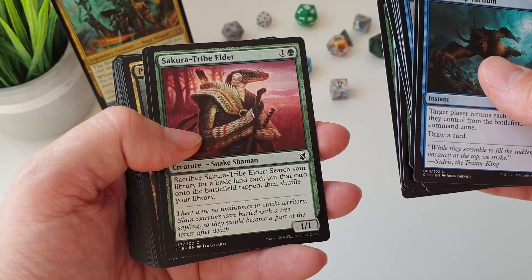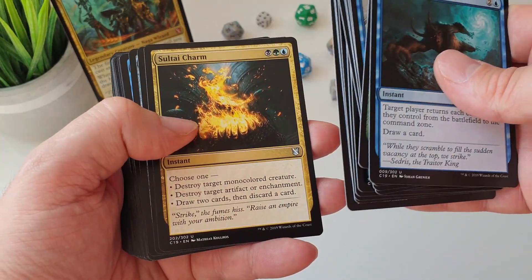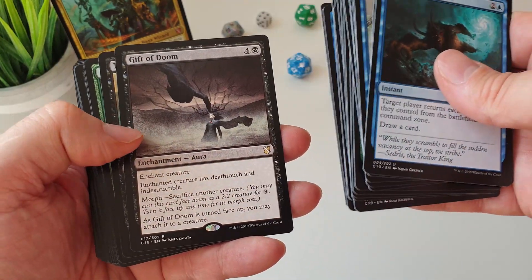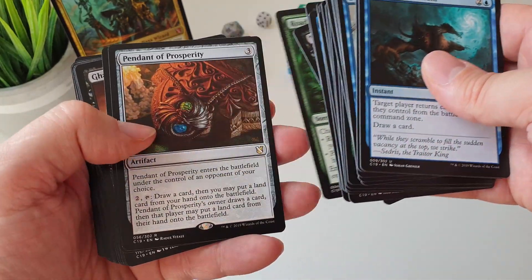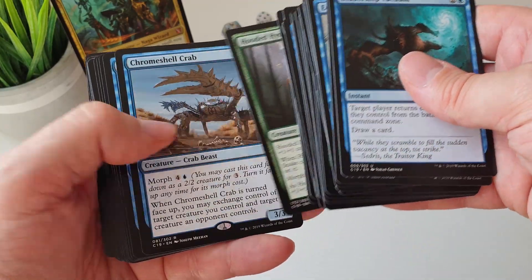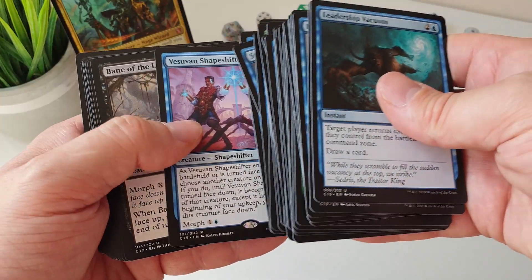Thought Sponge basically comes in with plus one plus one counters on it, and then when it dies you draw cards equal to its power! It literally soaks up the amount of cards that someone else is drawing, keeps them for a little bit, and then you get to draw them! Gift of Doom is a Morph enchantment so you can play it for its Morph cost, and to flip it over you sacrifice another creature — as it turns face up you attach it to a creature and that creature gets deathtouch and indestructible! Den Protector has been reprinted — when it flips up you can return target card from your graveyard to your hand, kind of like Eternal Witness but with a Megamorph theme.